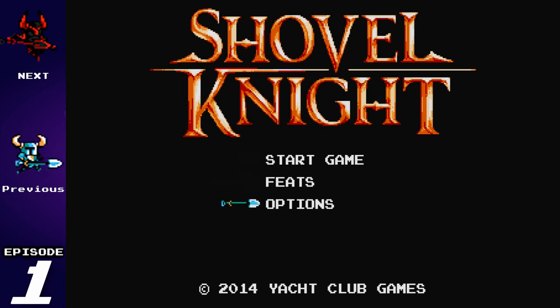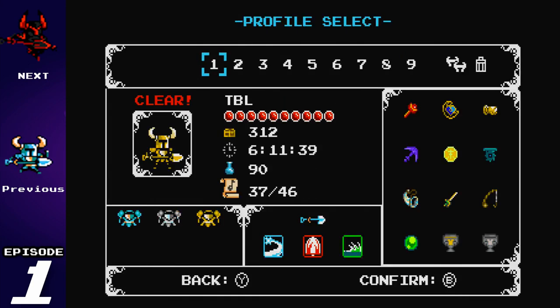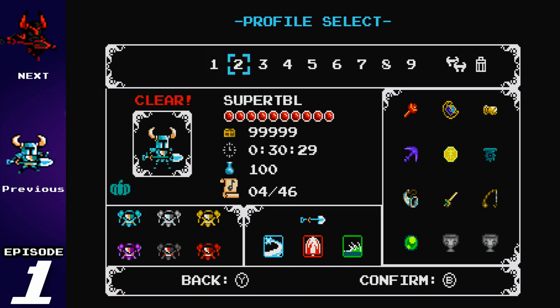Anyway, not too much time wasting. We're going to jump right on in here. We're at the start menu — start game. Now, as you can see, there is my first file. The clear time is six hours, eleven minutes, thirty-nine seconds. After I beat the game, I kind of went back and played a little bit more to collect a bunch of stuff. This is a cheat file from a cheat video I put up a day or so ago. Hopefully you guys have seen that — if you haven't, check the description box below.